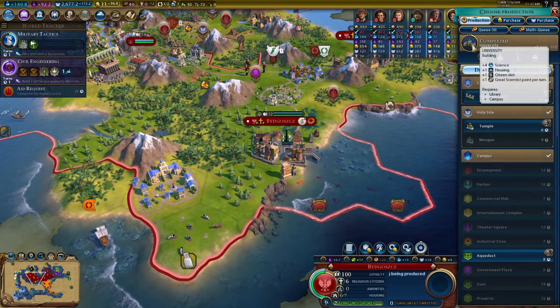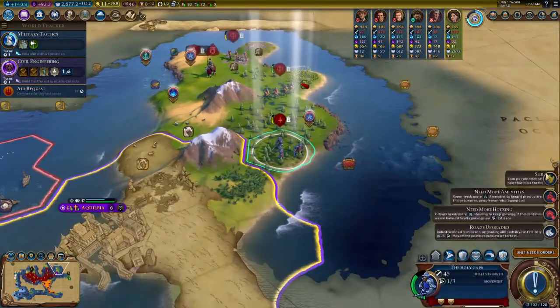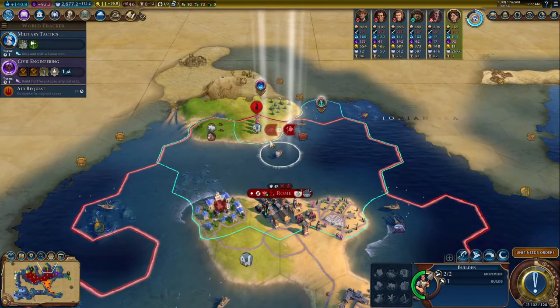We did get the university done — that's good. We're still maintaining decent tempo to the other AI — that's no problem. That will get better as we continue working up more cities and kind of getting that there. Not in a major rush or anything like that — we're in a good position overall, so we're okay.